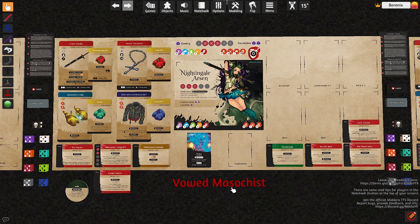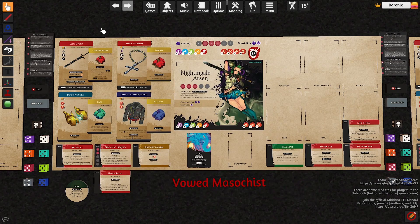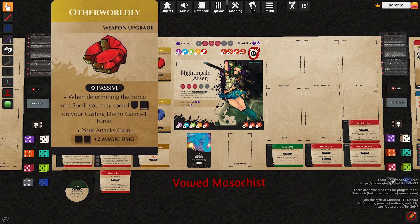Here is the little add-on for the Vowed Masochist. Let's see which item upgrades I decided to give her. I have in mind that she's kind of a Gishy spell sword character. So I decided to use Otherworldly — this will help with landing spells, but also, if she decides to make attacks, which can be a very good decision for her, she will be able to use the books to increase her damage. That's super strong.